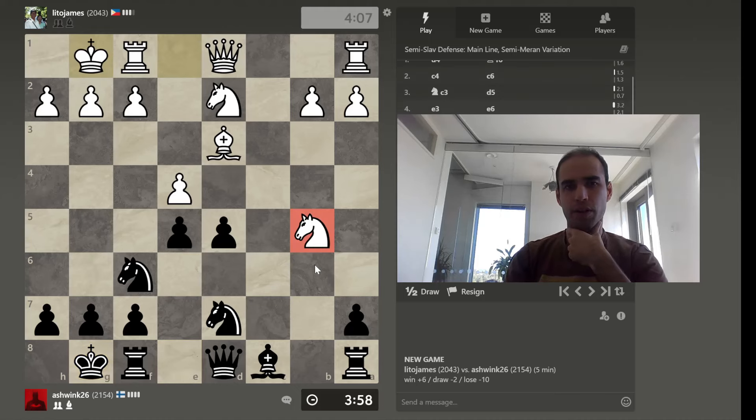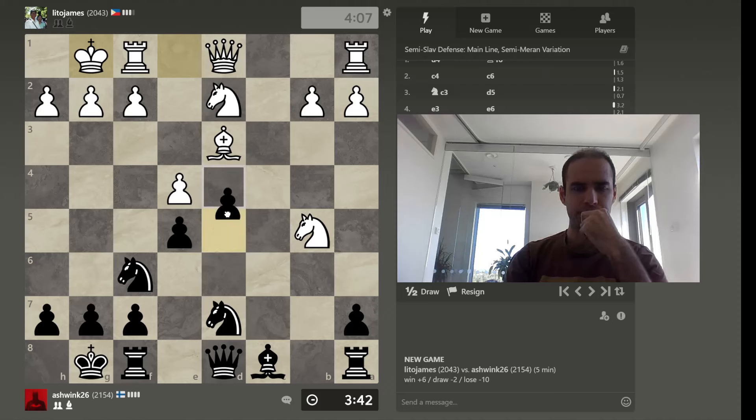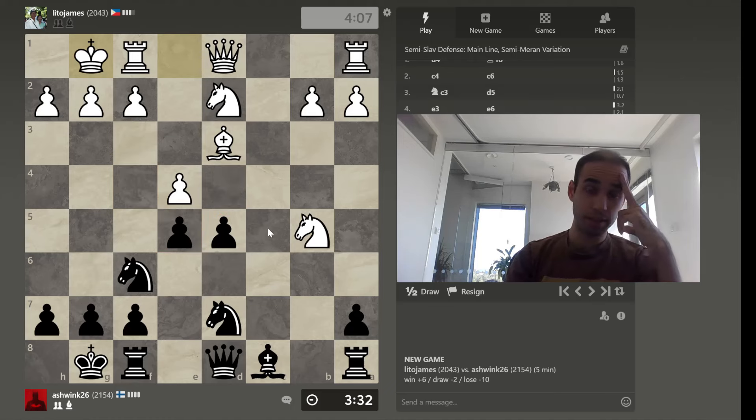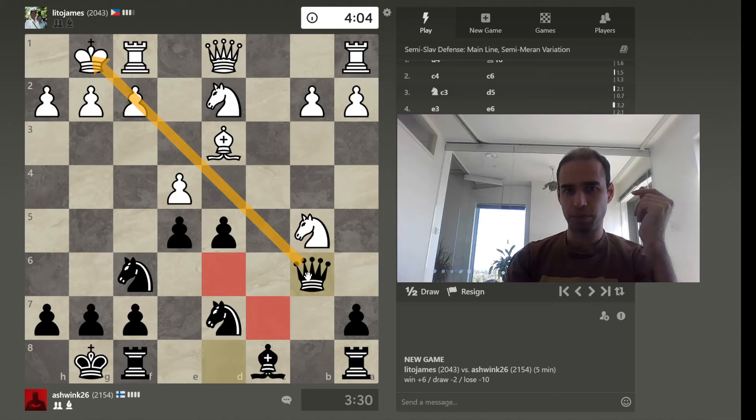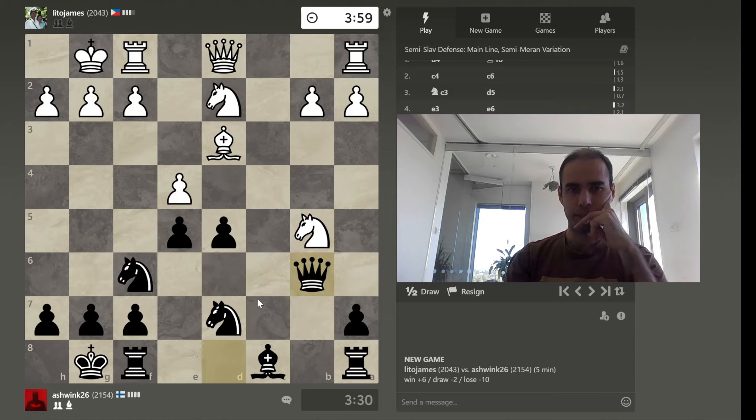This knight I could even argue is slightly misplaced — well, not really because he can easily liquidate for the bishop. Nonetheless, now there's a passed pawn but he will be able to extend f4 at the right time and that will loosen this one and then loosen this one as well. So let's play queen here, cover a few squares for the knight, and then maybe consider bishop here, playing along this line.